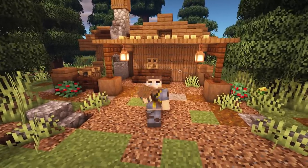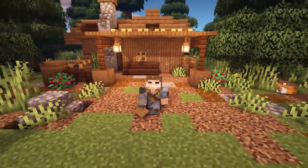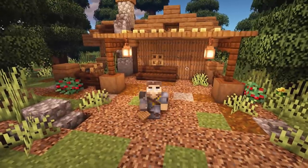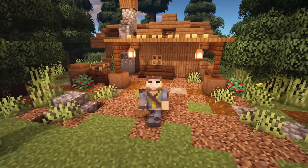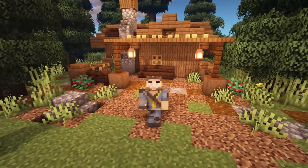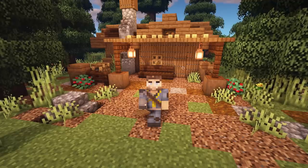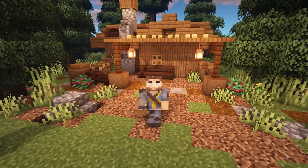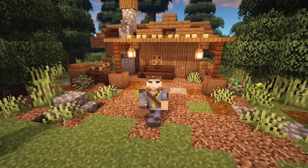Hello everybody and welcome back to another Minecraft video, this is Mythical Sausage! Today we're going to be doing this tiny compact easy-to-make Minecraft starter house, and we're making it with my favorite block in the game — the most breathtaking block in Minecraft — the spruce trap doors for the walls. It is so cool, let's walk around this thing.